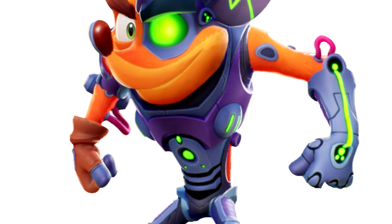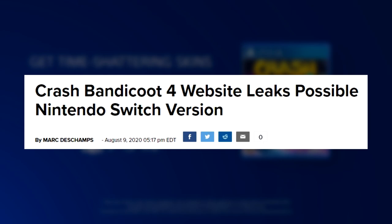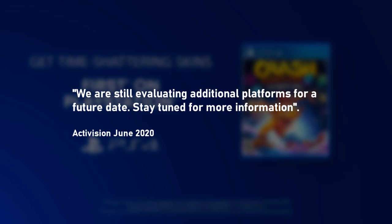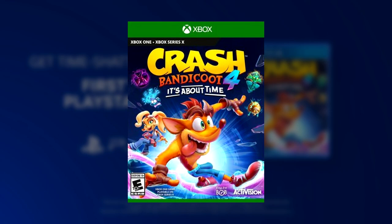Whether or not this means it's headed to PC or the Nintendo Switch, who knows. The source files on the official website hint at a Nintendo Switch version. If this means we're going to get another version on a different platform, I wouldn't be surprised. The N-Sane Trilogy — a year later we got a version on the Switch, PC, and Xbox. An Activision representative stated that they are evaluating additional platforms, mentioned back in June.